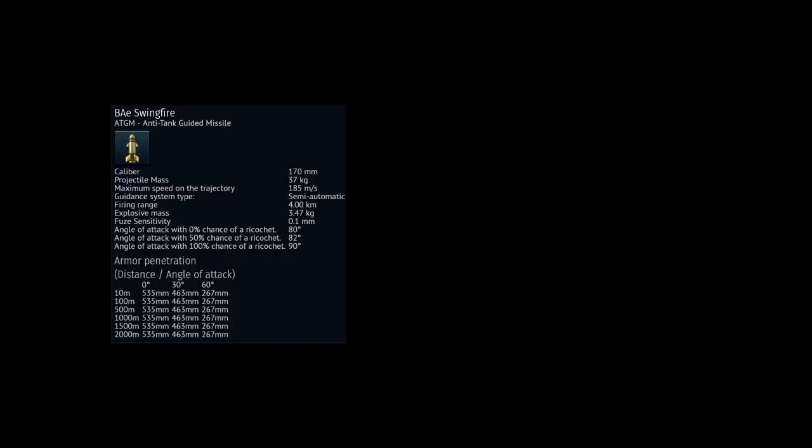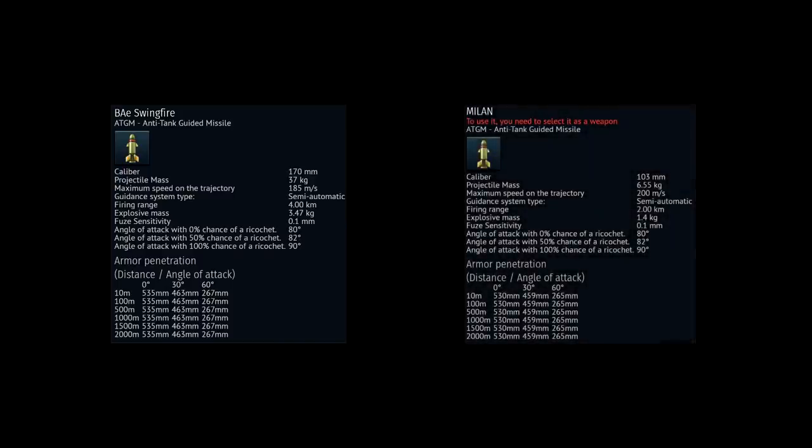Next up are a couple of penetration changes. First off, the Swingfire missile gained 35mm of penetration, and the Milan 1 lost 50mm of penetration. Not massive changes — they'll still pen everything reliably pretty much — but in any case it is worth mentioning.